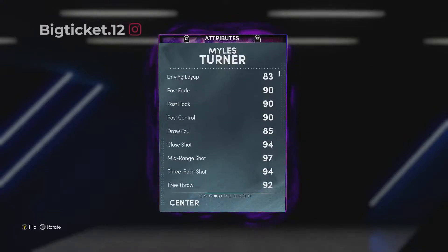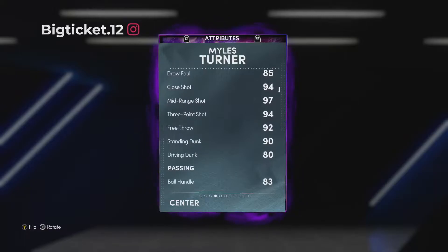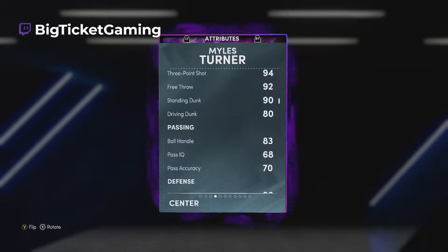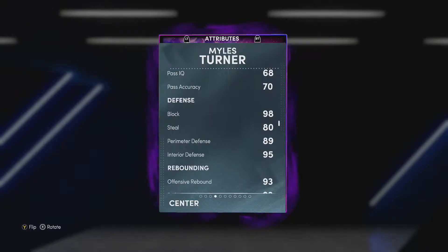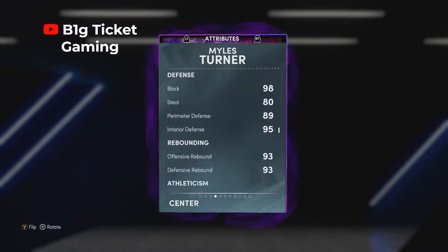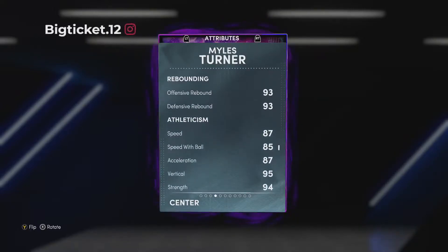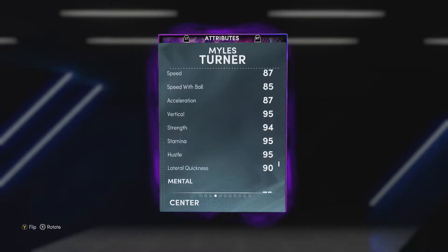He has a 90 post fade, hook and post control. We got a 97 mid-range, 94 three-point shot, 90 standing dunk, and an 80 driving dunk. 83 ball handle, but with a shoe or coach floor general you know he should get up to 86, so he can use speed moves and he has that quick dribble style. 98 block — of course one of the best shot blockers in the league. 80 speed, 89 perimeter defense with a 95 interior defense.